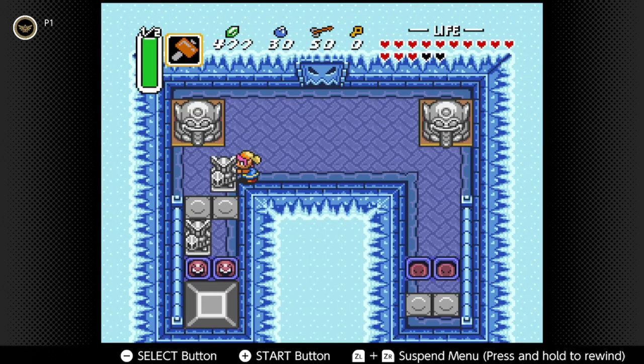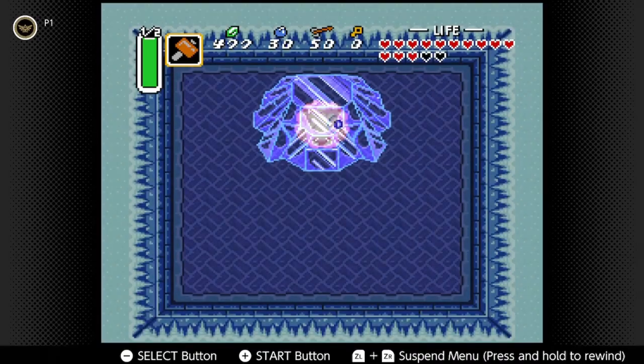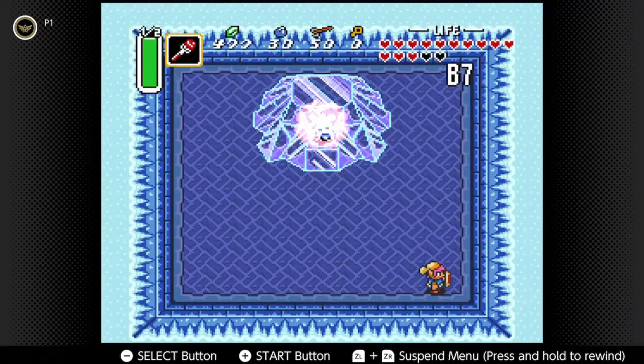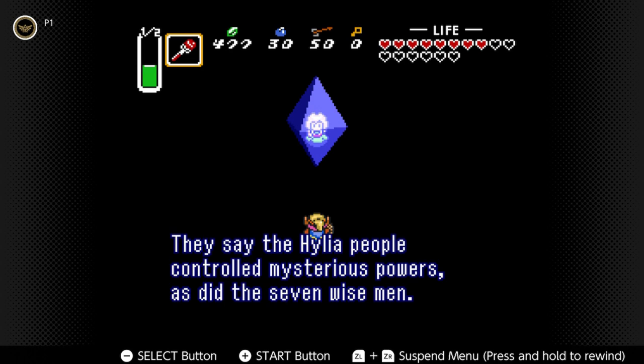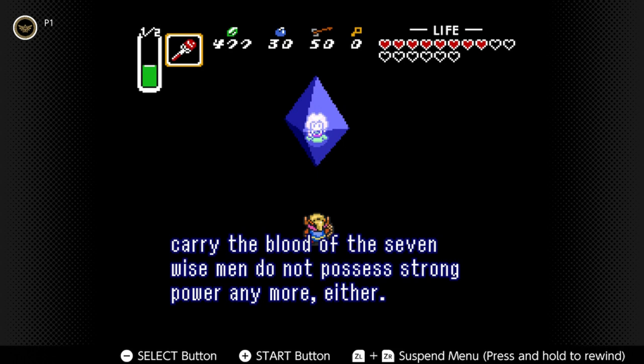To reach the boss room, Link needs to move a statue and lift a giant block to reveal a hole in the floor. The boss is called Cold Stare — a pink cloud with a large eye, locked in a giant block of ice. The ice can be melted with the fire rod. Once the ice is gone, the eye in the center multiplies, becoming three. It takes a few hits from the sword to take each eye down. Once Cold Stare is defeated, Link receives a heart container and the fifth maiden is freed. This maiden mentions that once Ganon is defeated, the Dark World will disappear and the Triforce will await a new holder. Just two more maidens to go.